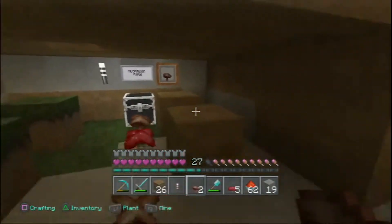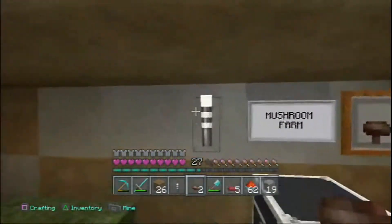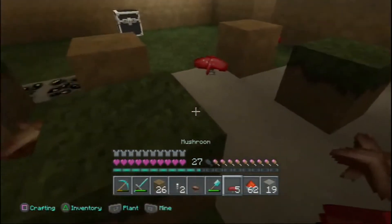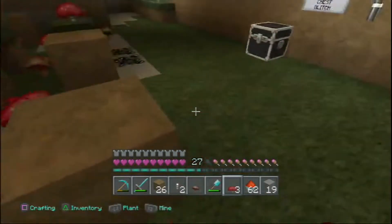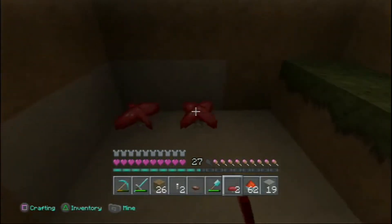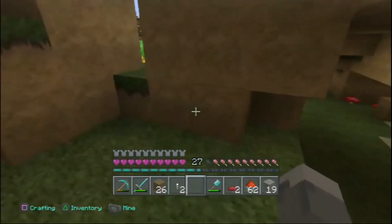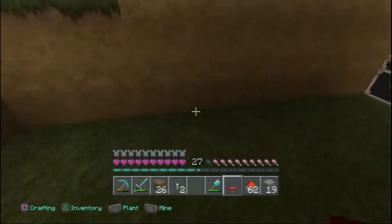Mushrooms are really good — you can get mushroom stew and all of that. Just make sure the light level is low enough. As a strategy in my survival world, rather than keeping mushrooms sitting in a chest where they do nothing, I'd rather lay them down in every little corner with low light so they just keep making more mushrooms. That's better than leaving them stale in a chest.